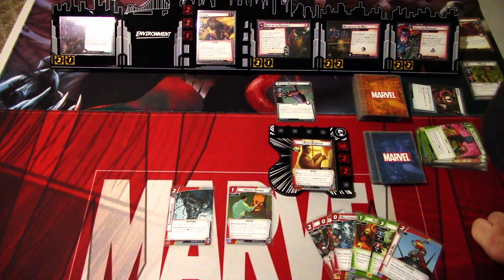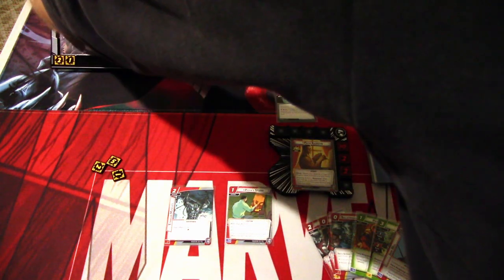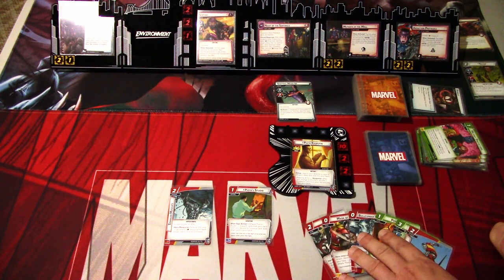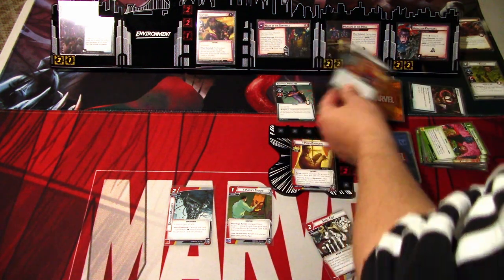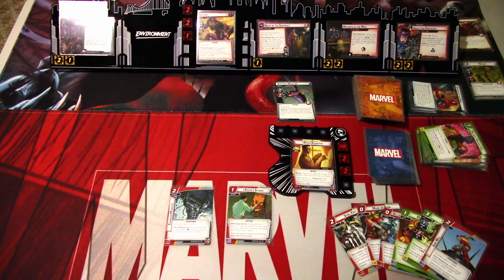We'll go to the villain phase. We add 2 threat to the main scheme, so there's 5 now, and we have to put 1 card under Operation Zero Tolerance. We lose 1 Organic Steel card, which is a shame — we really wanted to get that card. So we are one quarter away from losing. The Sentinel attacks for 2, and then moves 5 threat and we lose another card: Shadow and Steel. That's not too bad, but we are halfway to losing the game. This is not looking good — I think this is a bad matchup for this protection deck.